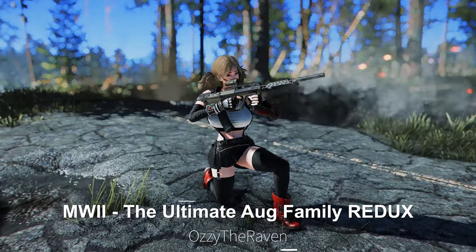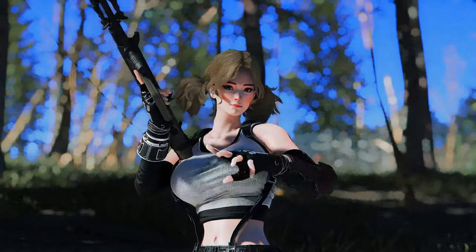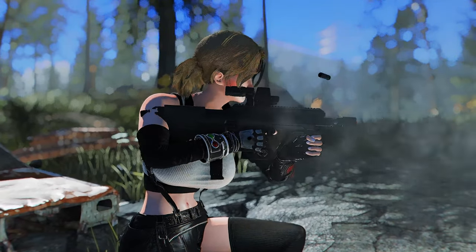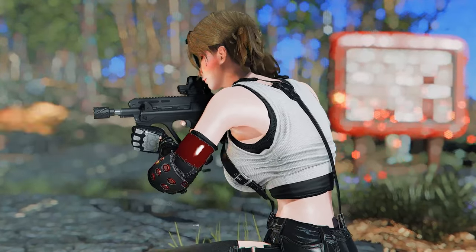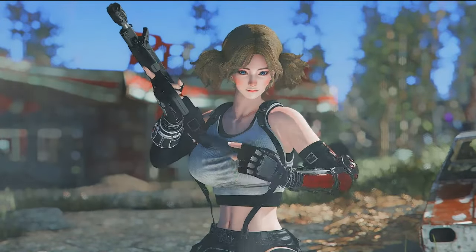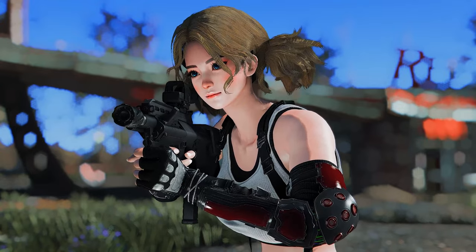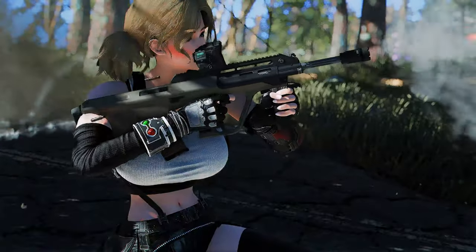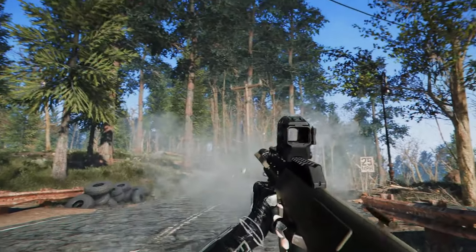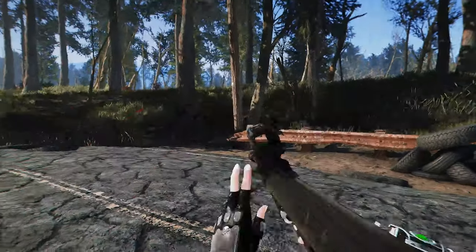Next up is Modern Warfare 2: the Ultimate AUG Family Redux. This mod adds the Steyr AUG A3, AUG A3 Para, and AUG H-Bar to the game. You can craft them at the Bruin Bullpup category in the chemistry station. The mod includes sound, models, and first-person and third-person animations, allowing you to use the Modern Warfare 2 AUG series weapons in the Commonwealth. If you're a fan of the AUG series, you'll definitely appreciate this mod. Personally, I love the rifle's khaki-colored design and the third-person animations. Give it a try if it piques your interest.